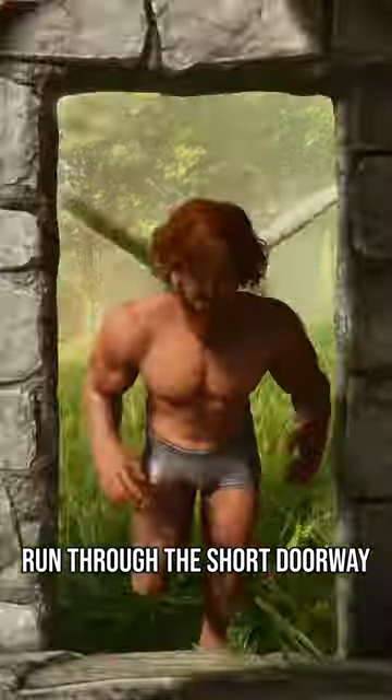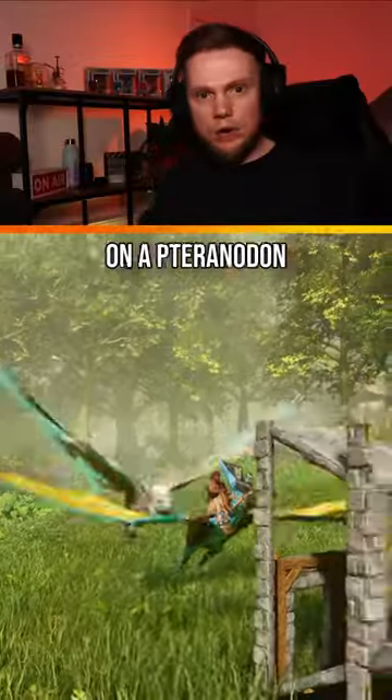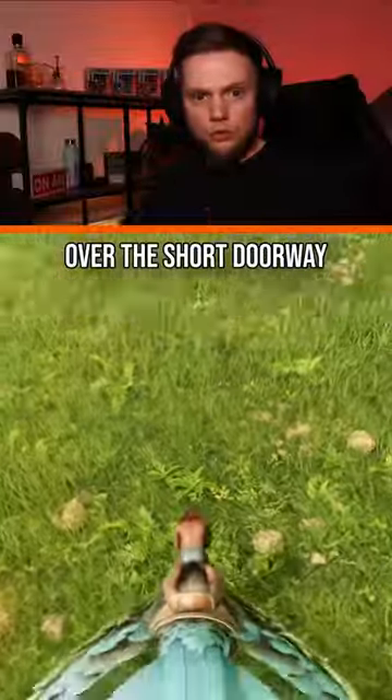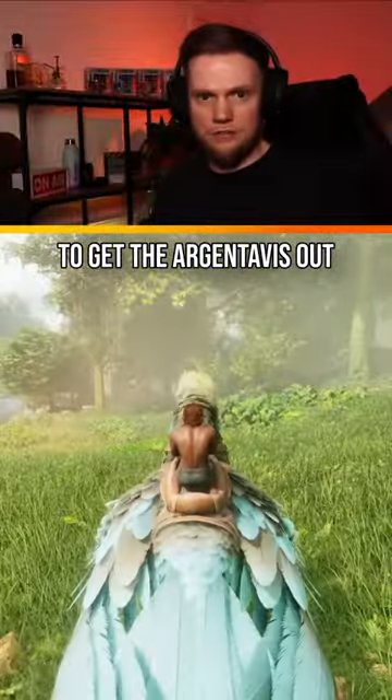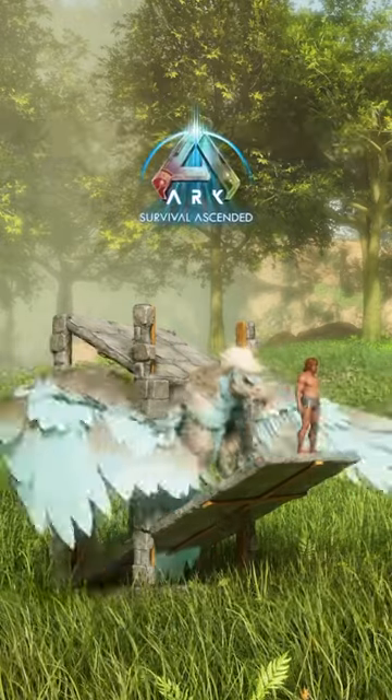To use the trap, run through the short doorway and up the ramp while being chased by an Argentavis. You can kite one in on a Tyranodon by flying through the trap and landing on the ramp. Once tamed, fly to the top of the trap and down over the short doorway to get the Argentavis out. You now know how to build an automatic Argentavis trap in Ark Survival Ascended.